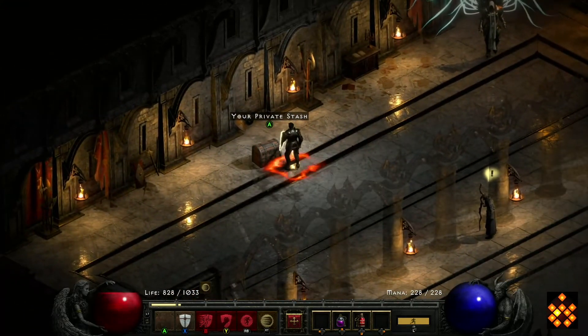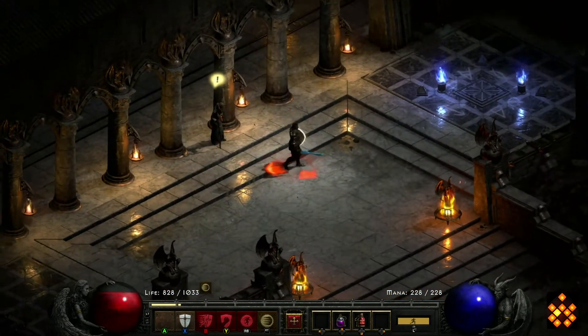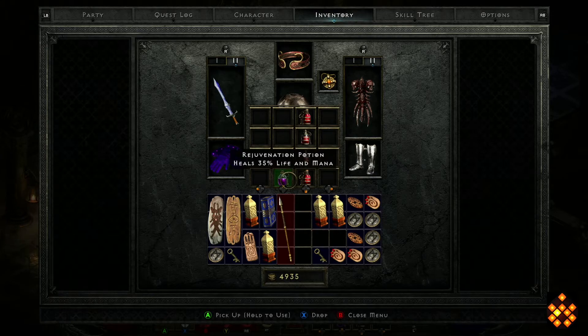My experience so far has been good. I've gotten used to the controller but I still don't like some things, like navigating in your inventory — sometimes if you want to quickly move a Rejuvenation potion to your belt, it doesn't always auto-assign, which sucks.